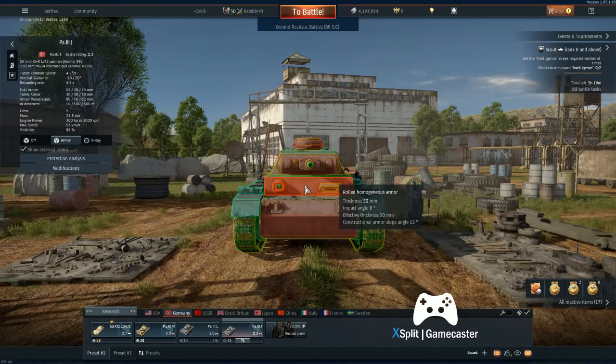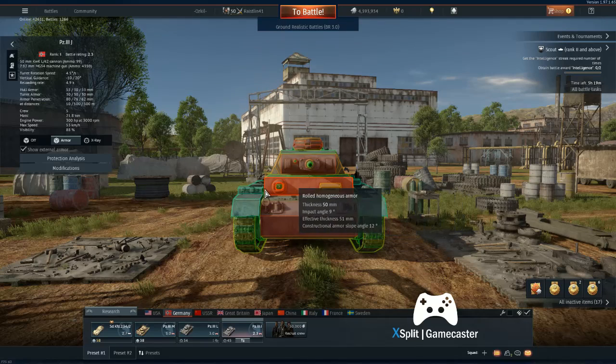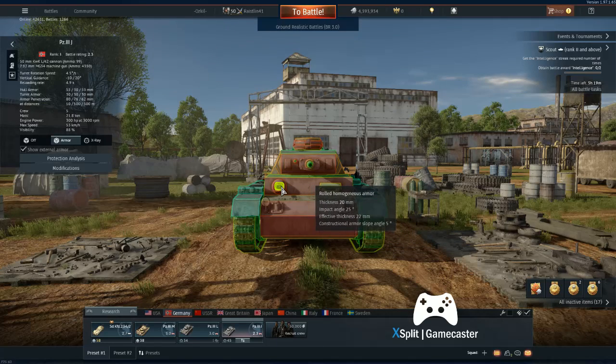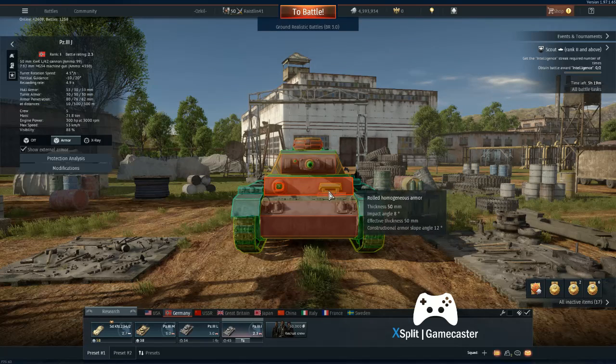Although it has its thickest armour at the front at 50mm, the front is slightly sloped so it's a bad place to shoot. But this box here is where you want to aim if you've got a shot from the front. You don't want to be firing at the gun unless you're doing Hail Marys. You've got two options - the weak points are the machine gun port or the driver's visor.